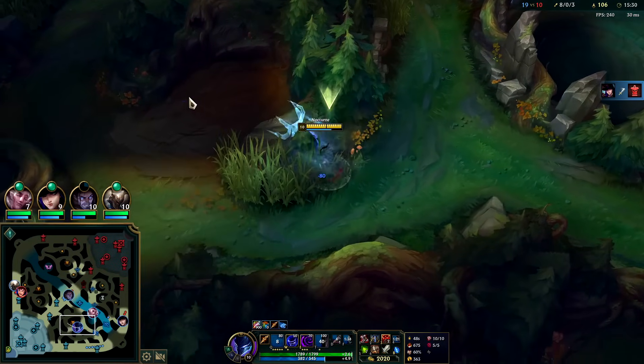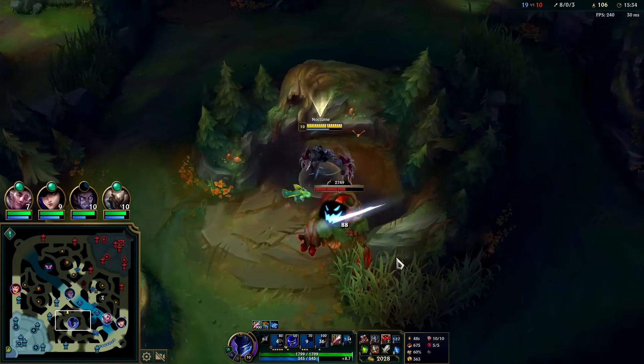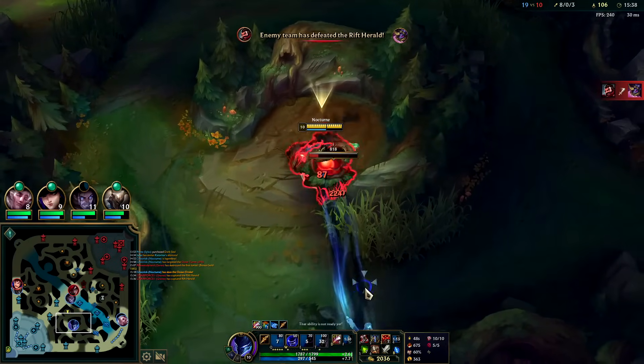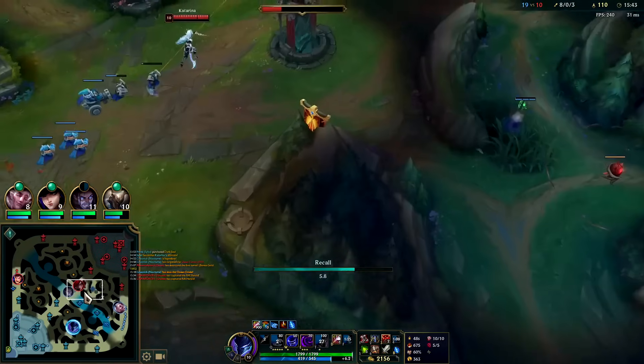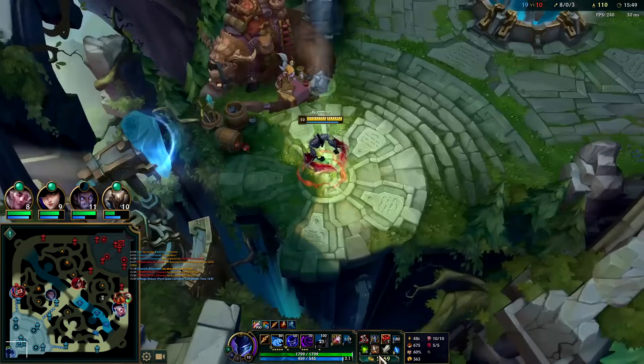It's time to reset for Eclipse. Nocturne is strong enough that you should be picking or banning him across pretty much every elo, especially iron through low diamond. He's too consistent — full clear, gank, hit level 6, win the game for free. Particularly with the mid wall and top wall additions, he can gank mid and top better than most junglers because of his R's huge range.